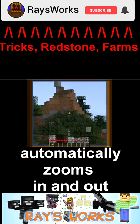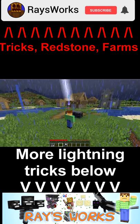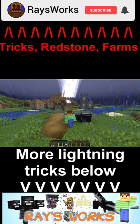Looking through a spyglass for a long period of time will cause it to jitter. A channeling trident on top of a moving lightning rod makes an infinite lightning death machine.